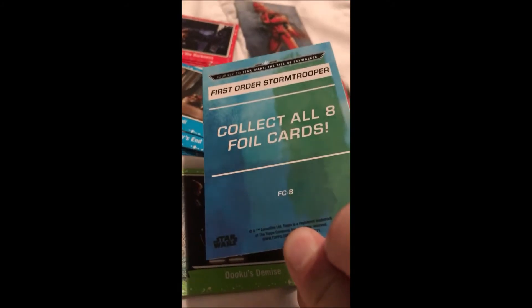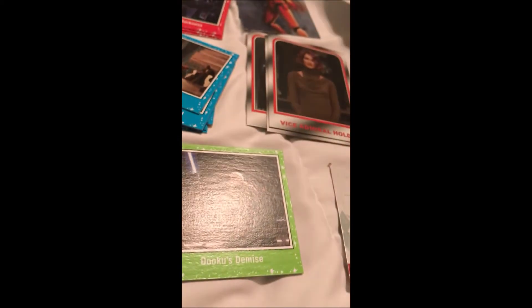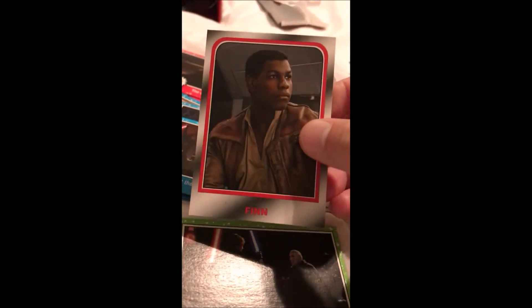Collect all eight cards — first order stormtrooper, collect other foil cards. So that's a foil card I guess. This is like a bunch of different cards together. I didn't remember Rey turning bad. Honestly she didn't turn bad — why did she have the red lightsaber? It was like her alter ego for a second. Lots of spoilers.